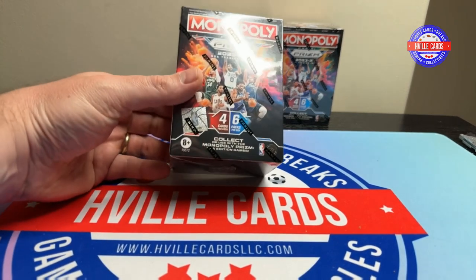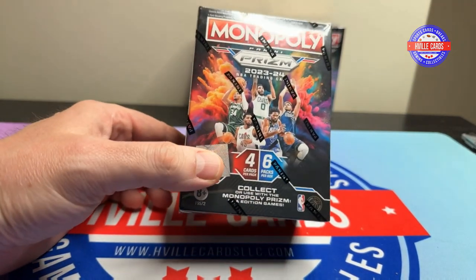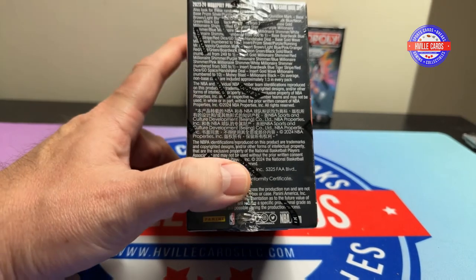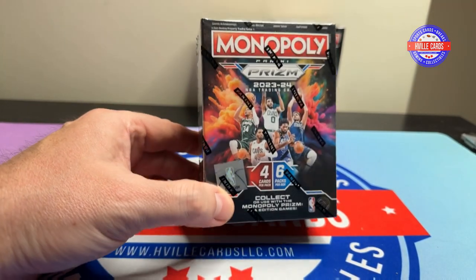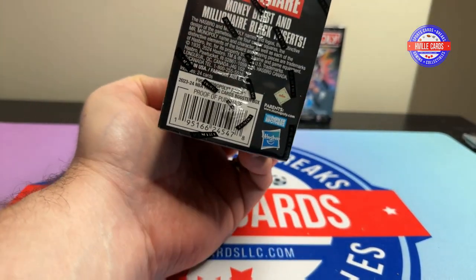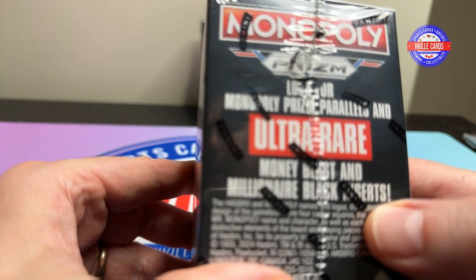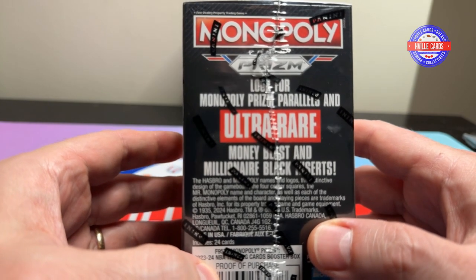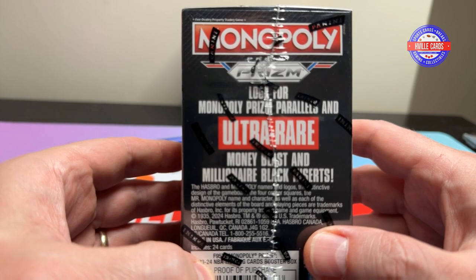I've been holding on to these — the Monopoly Prism Basketball. Of course, we want to get Wemby. We want the Money Blast insert and the Millionaire Black insert, and you want to get Mr. Monopoly. That's a nice card too.